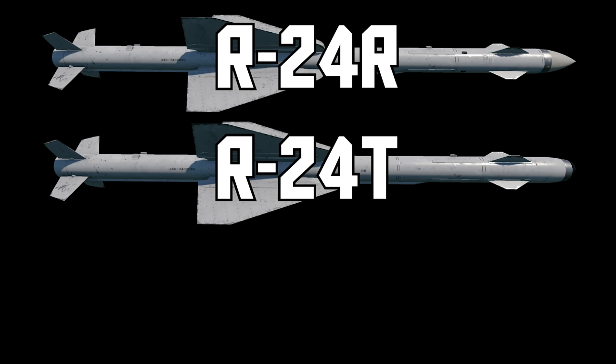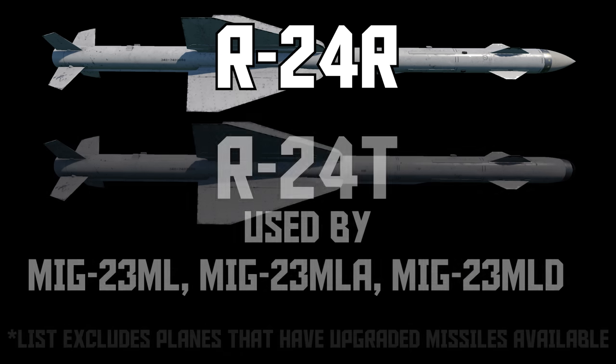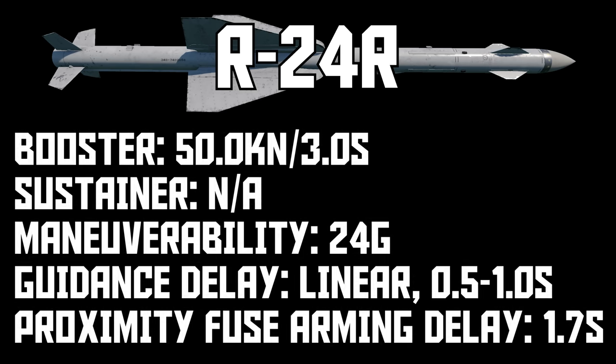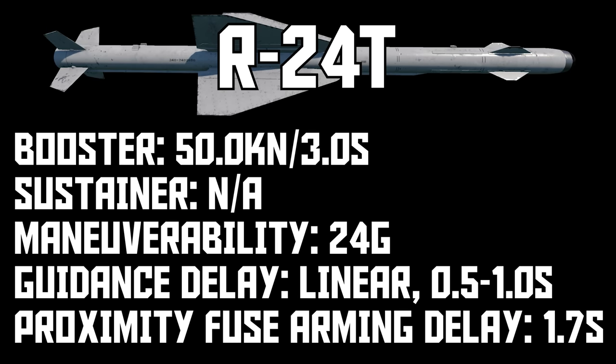R24 is a direct upgrade from the R23 that brings some very nice improvements, found on the MiG-23ML series. Thrust is a little bit lower but it burns for longer, giving it better range than the R23. Maneuverability goes up to 24G, and the guidance delay is slashed considerably, making the R24 a lot better at closer ranges, so flight performance-wise the R24 is closer to something like an AIM-7E2 or SB-Day. R24R also gains inertial guidance, which helps the missile stay on course if there's a low quality radar lock. R24R is an excellent missile, and the MiG-23ML series has a better radar that adds a much needed ACM mode. R24R is still one of my favorite missiles in the game, nearly two years after it was added. Everything that makes the R23T good is now even better on the R24T — it's got more range and a more sensitive seeker.